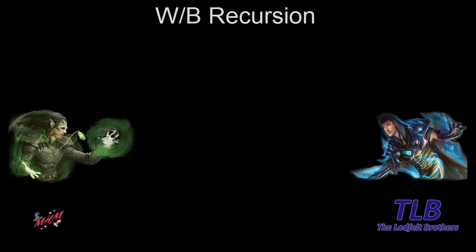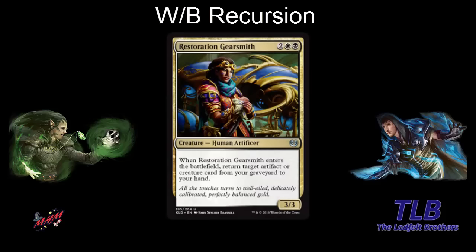Time for white-black. This is more about recursion from the graveyard. The Restoration Gearsmith is two white-black — it's in the name. You have a 3-3 that lets you return target artifact or creature from your graveyard to your hand. Good artifacts that give you value — bring them back — or fabricate creatures and enter-the-battlefield creatures from white or black. Both black and white have a lot of fabricate creatures. This archetype also cares about artifacts, so it's white-black artifact recursion value.